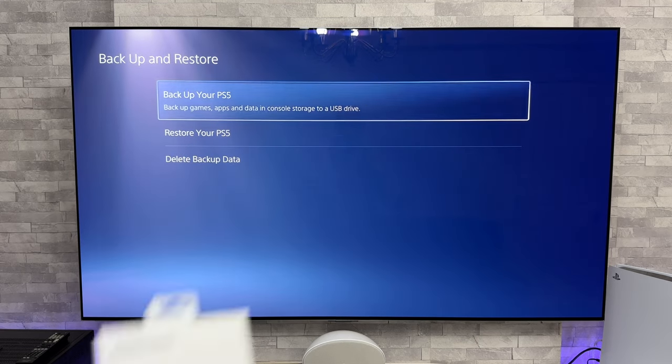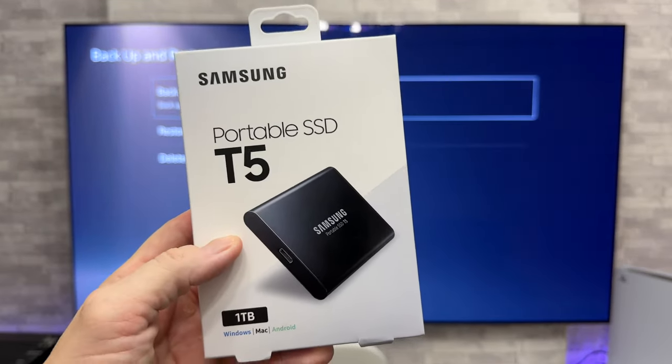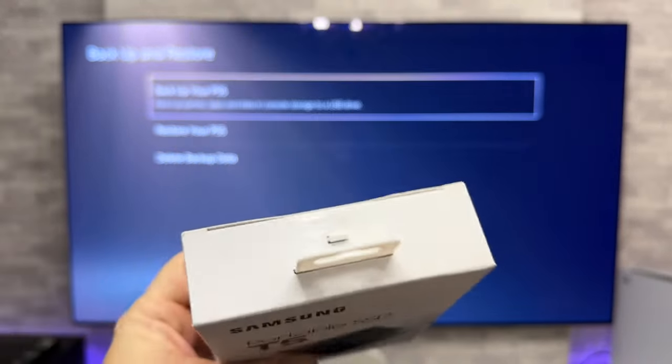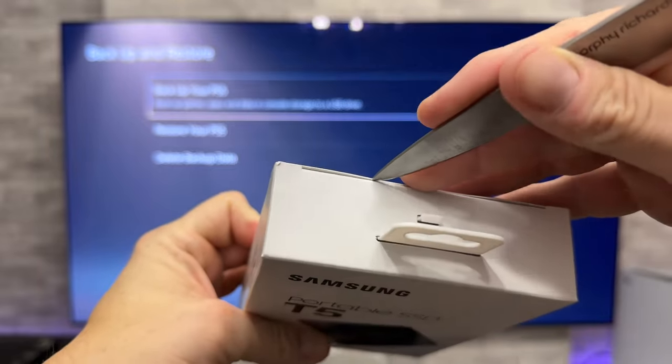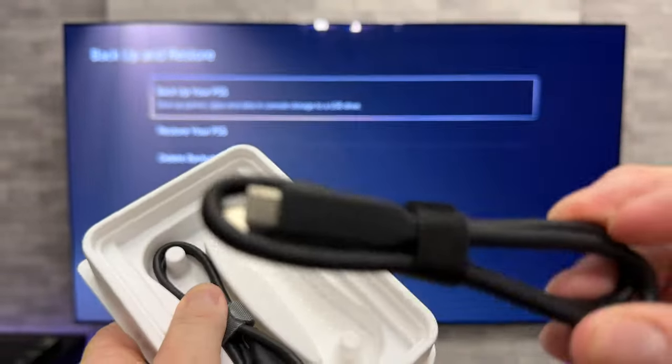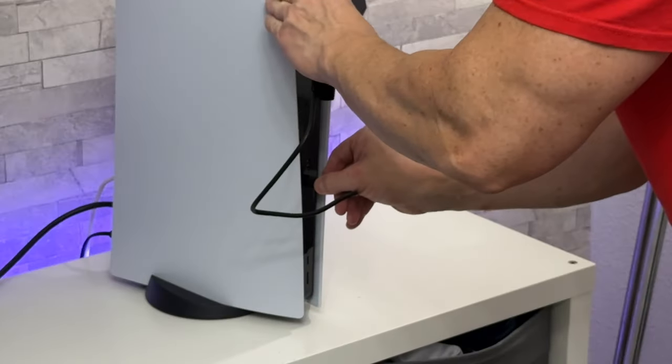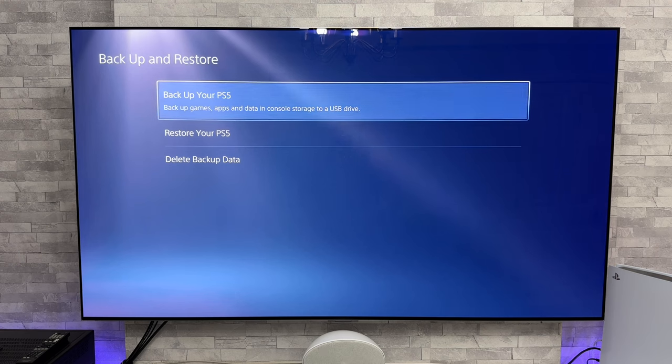Now to move my files over, what I've done is I've purchased a brand new Samsung portable SSD. This is the T5 one terabyte version. As you can see it's all sealed. So it looks like we've got USB-C to USB-C. So I've plugged in the SSD.